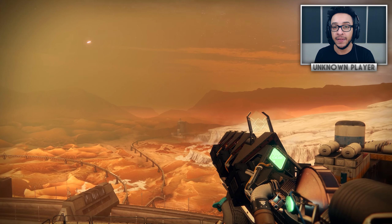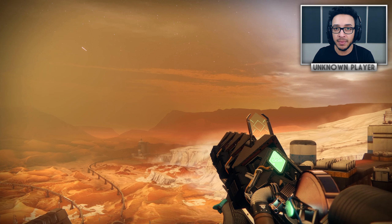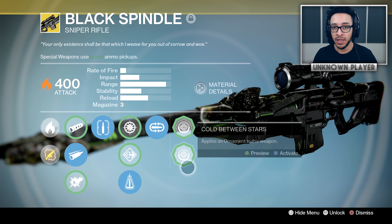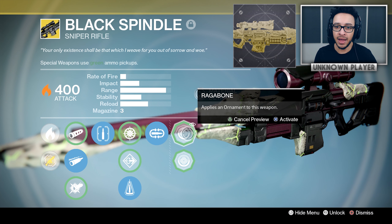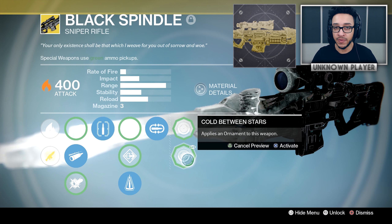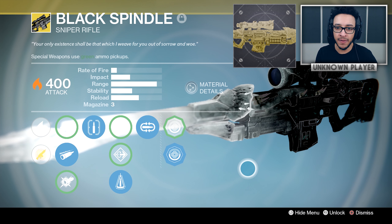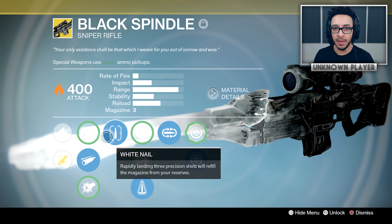So let's jump into the first topic and begin talking about the Black Spindle. If you don't know, as I've covered in previous videos, the reason we know it's in the game is because of this icon right here — this is the masterwork catalyst icon. You can't see the weapon, most of its perks, its icon, or its stats, but Bungie apparently forgot to classify this icon, so this is how we know it's in the game.